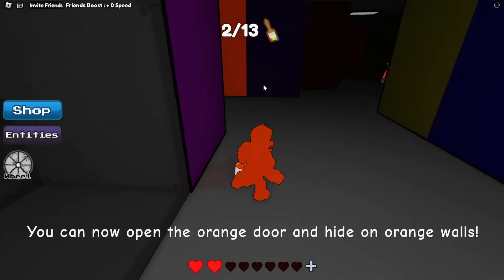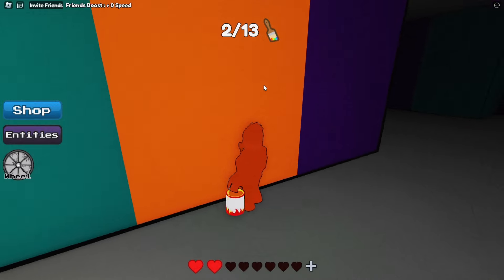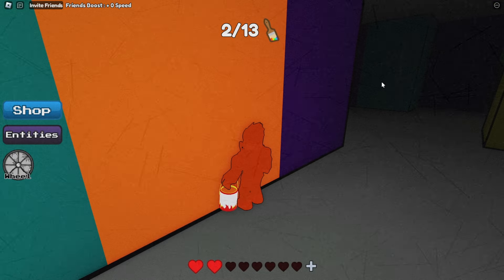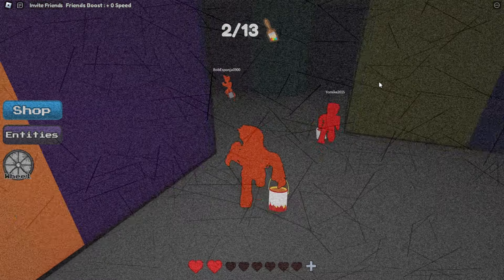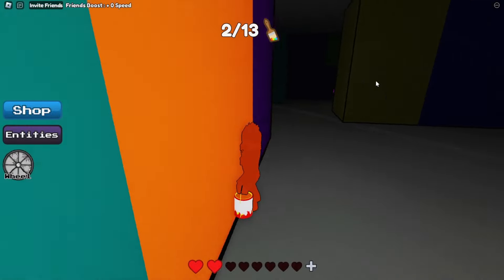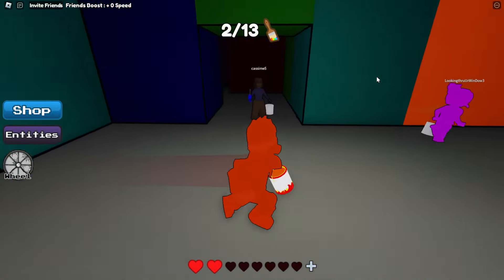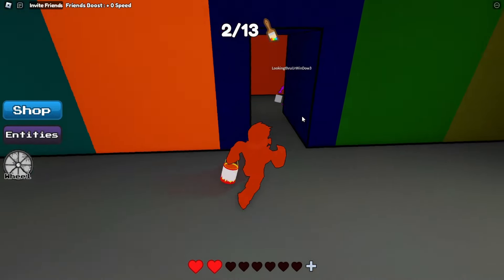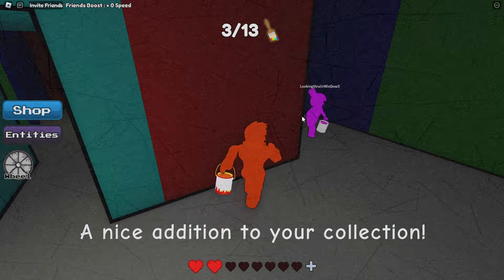Now we want to wait — the monster's pretty close. Let's go over here to the left. We want to go straight forward — the monster was really close. We're going to go straight forward and take a right, then go inside this little room. This room is really useful, plus it has a paintbrush.